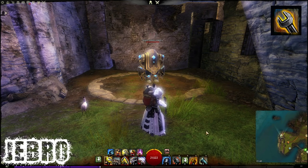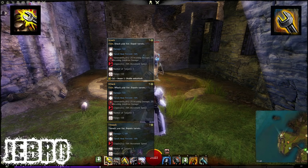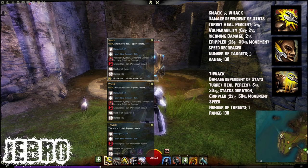I'm going to show you on the Golem some of these abilities. Some of them won't be that useful towards the Golem, but most of them are. We're going to start with the first ability which is going to be Smack, Whack, then Fwack. I love Whack — it's just the final punch at the end of the chain.